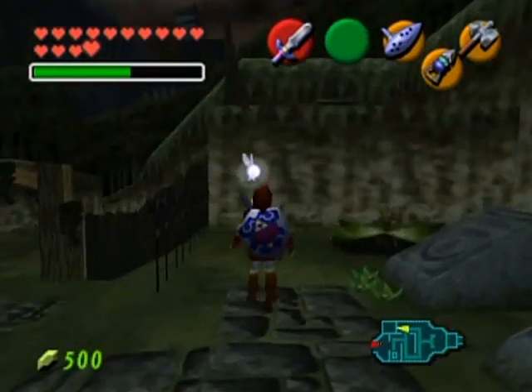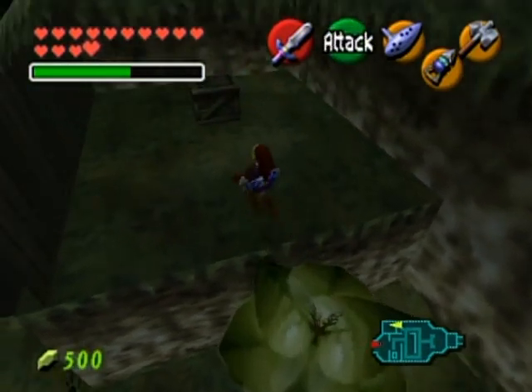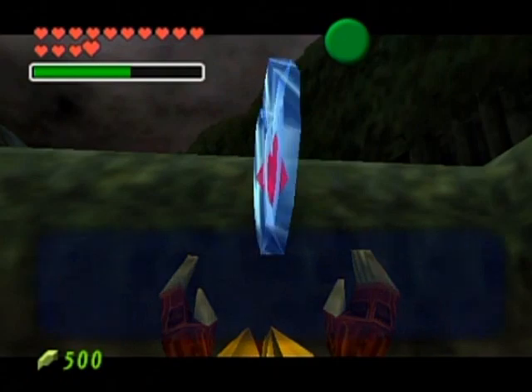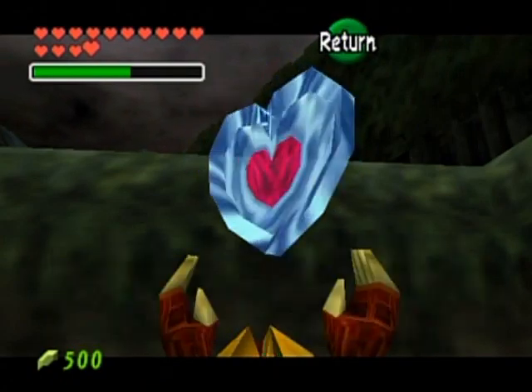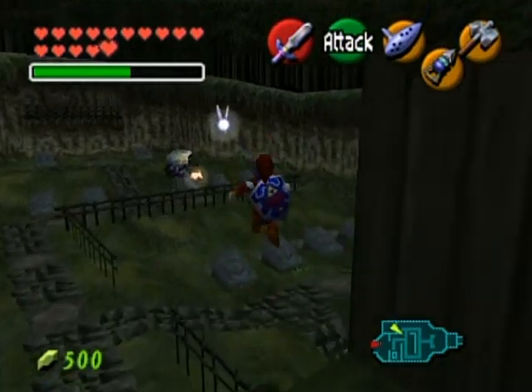Back at the graveyard, you'll see that this plant has flourished nicely. Now you'll be able to get up here, which will let you get this heart piece. Apparently you can also get this with the longshot by standing on top of a gravestone. But anyway, there's a nice heart piece for you.